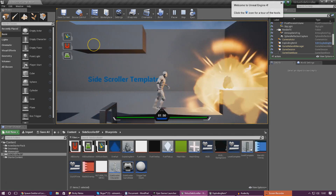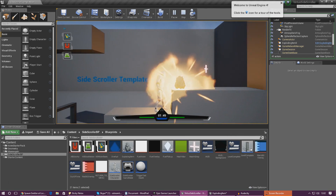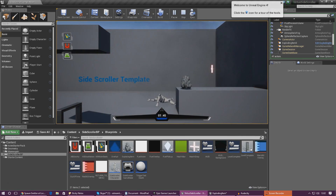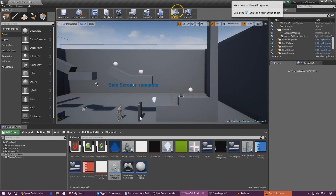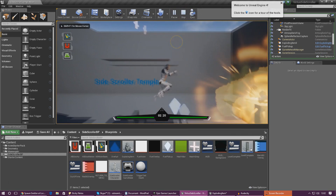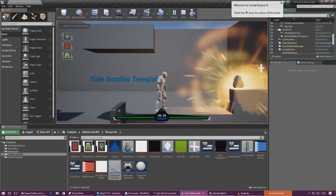Let me go ahead and show you it sort of in the works. If I run up to this and get too close it's going to take away a bit of the player's health. If it goes down again the player is going to drop down to the floor and they are just going to die. It's a really cool system and you guys can start using things like these to create obstacles that the player has to avoid.